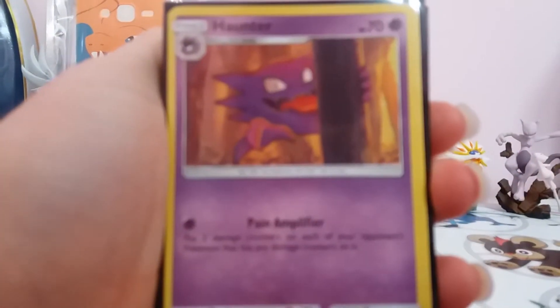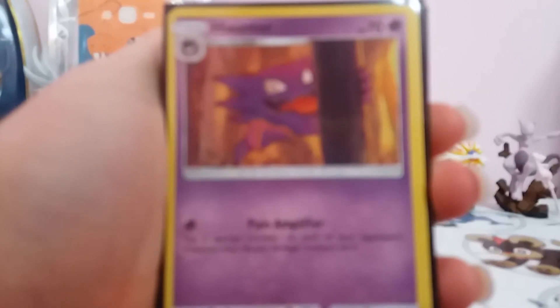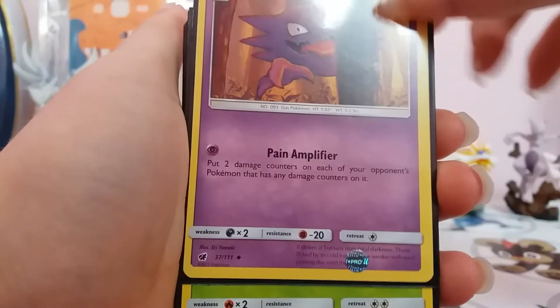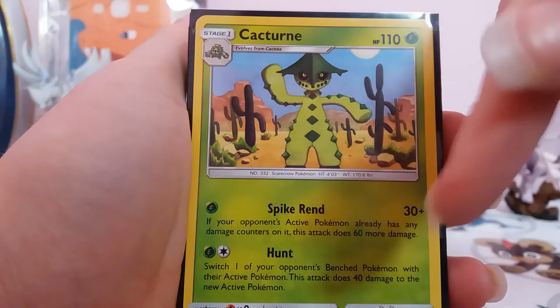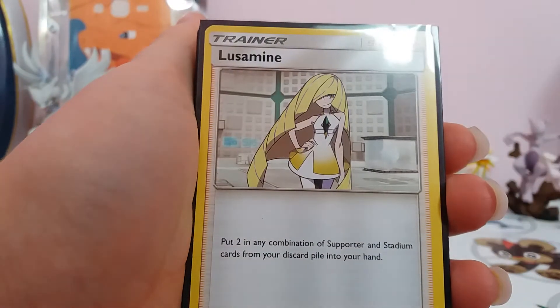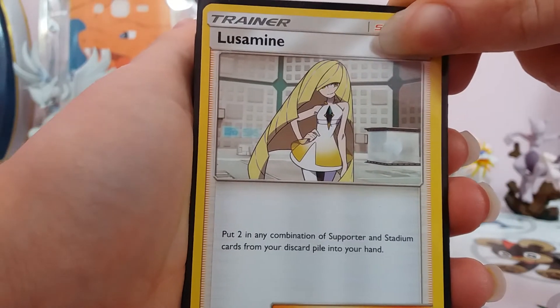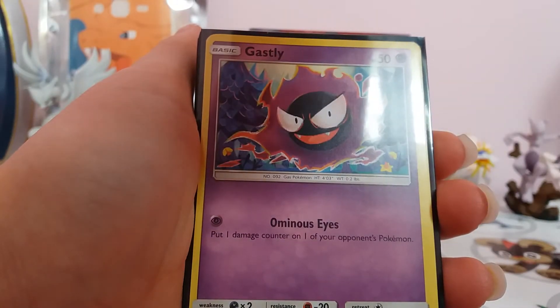Got Haunter — let's try and focus the Haunter. There we go. Haunter with Pain Amplifier. Cacturne with Spikerend and Hunt. Salandit. Lusamine, which is one of the two supporters for the set. Xerneas, which is a reverse rare card.